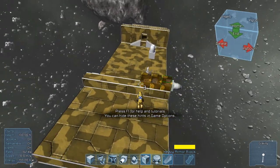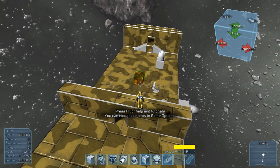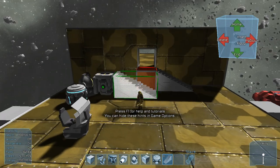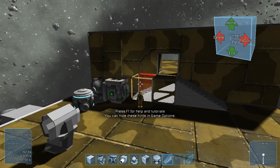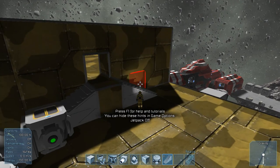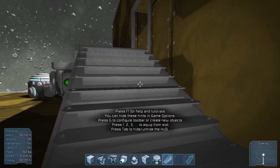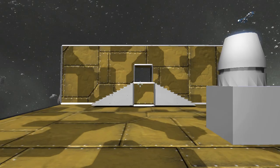I just sealed the whole thing off — I'll get rid of it in a second. Place that down there, place that down there. Now if I hit V I can go into first person, hit 0, tab that out — and we've now got a cool ship.